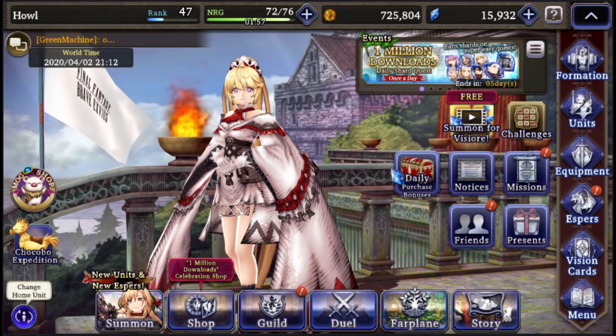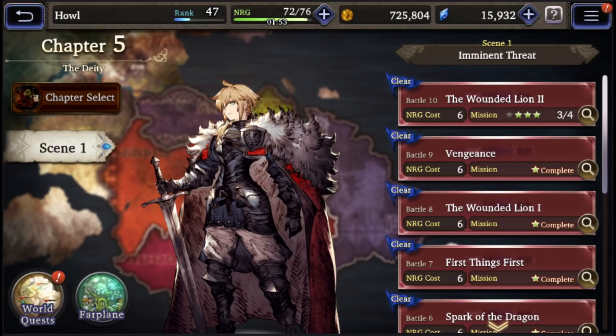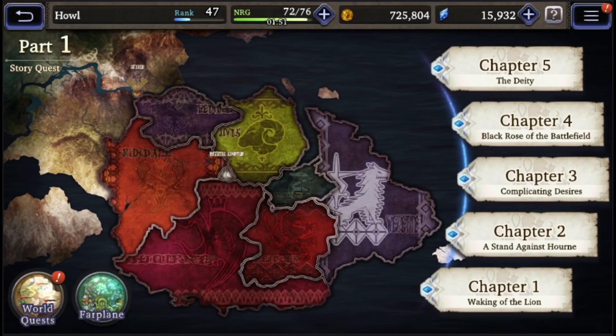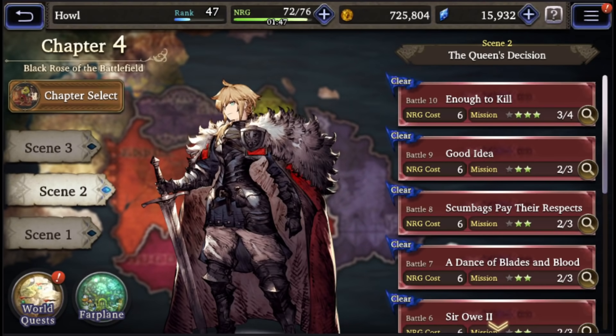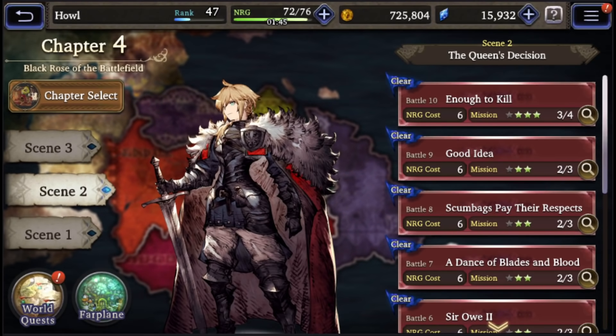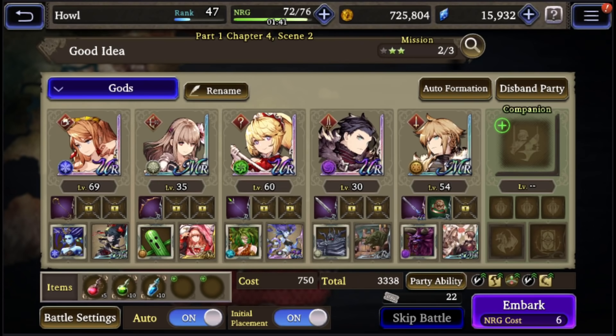This is also great for acquiring those purple orbs on top of a few other things. The location is Chapter 4, Black Rose, Scene 2 — 'Good Idea.' So Chapter 4, Scene 2, Good Idea is what you're going to want to go to.